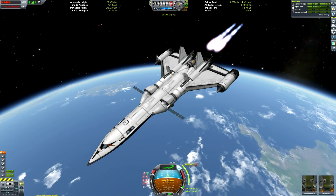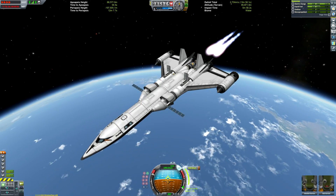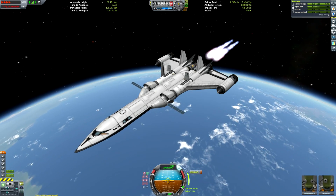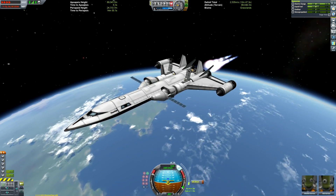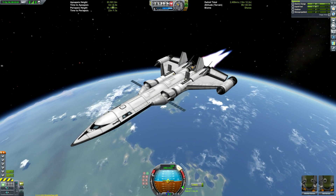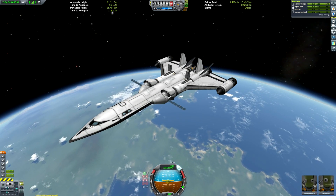And there go the solar panels and communications aerials — we don't really need two of each, but I'm just a sucker for symmetry, so what can you do? Here we are just finishing off our circularisation, as I'm sure you can see. We do have more crew capacity than what we're using.